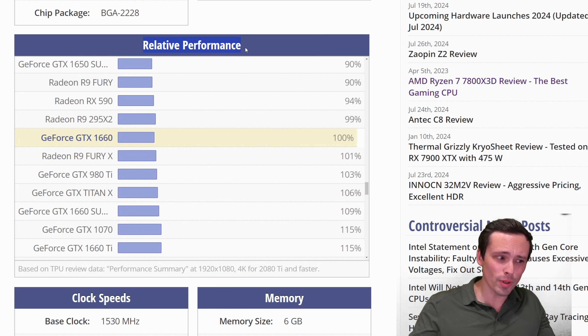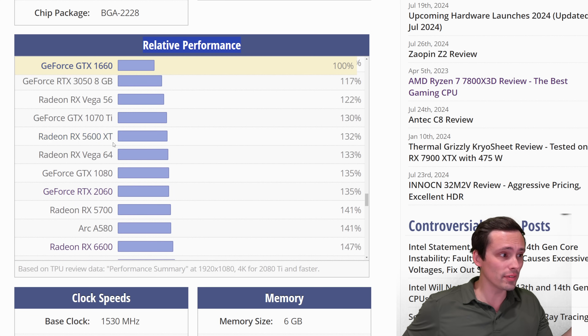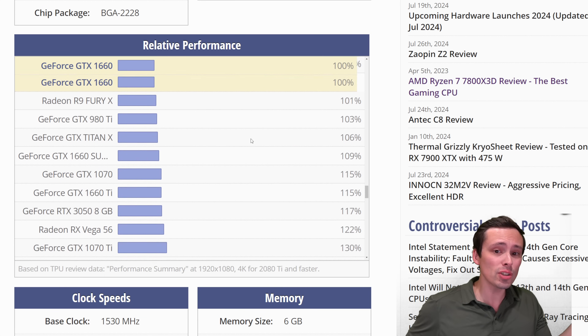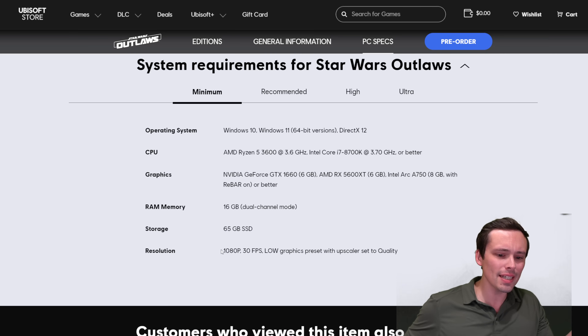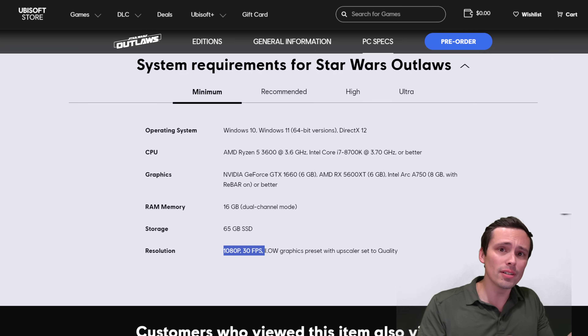It gives you a rough ballpark of where your graphics card falls relative to those listed. A GTX 1660 compared to the AMD RX 5600 XT — the 5600 XT is generally expected, according to this chart, to be a little over 30% faster than the GTX 1660. That gives you a wide range of cards that kind of fall into this ballpark. When system requirements say 1080p 30 FPS, they're not generally saying they benchmarked an exact 30 average — they usually say 30 or 60.